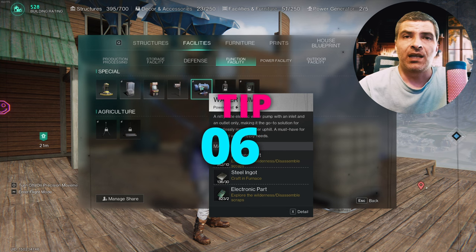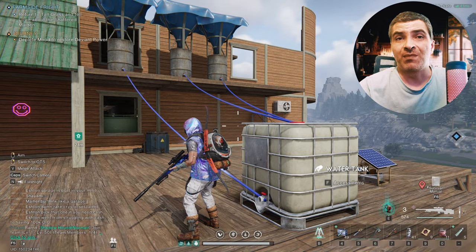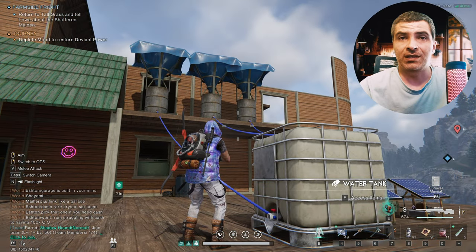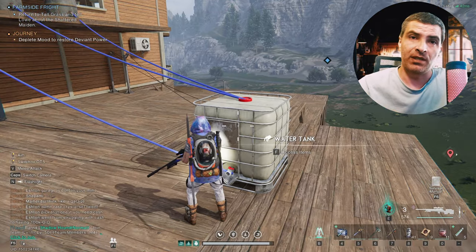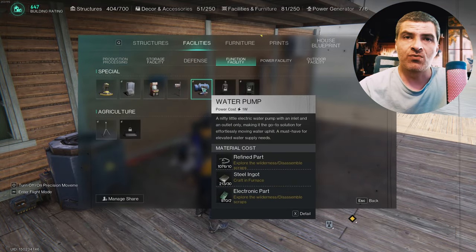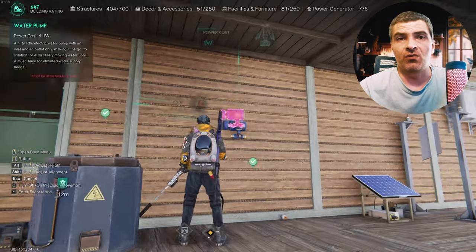I saw this water pump and I have no idea if this mechanic is implemented or not, but reading that description made me place my rainwater collection systems up high so the collected water goes downhill by the power of gravity. But if you can't do that, just use one of these small pumps, place it on a wall, and your water can go uphill.